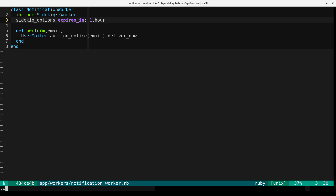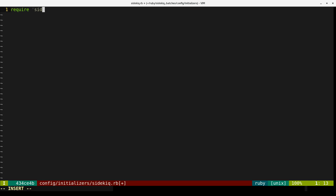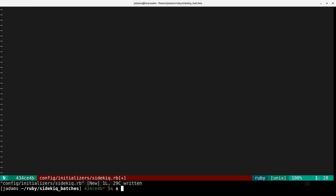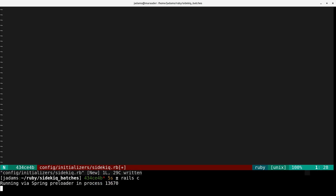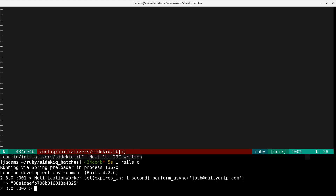You can also specify an expiration time when you enqueue the job. In order for expiration to work, you need to enable the expiry feature in an initializer. So we'll open up config/initializers/sidekiq.rb, and all you have to do is require 'sidekiq-pro/expiry'. Now we can open up a Rails console and enqueue the job. We'll push a new job that expires in one second, overriding the default provided in the class's sidekiq_options call, giving it essentially an immediate expiration.